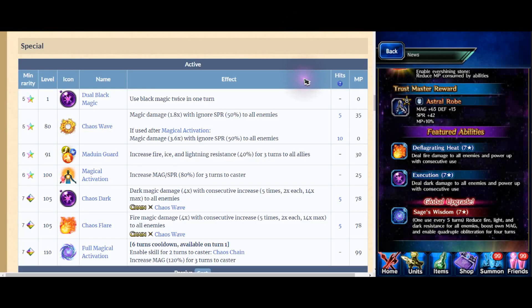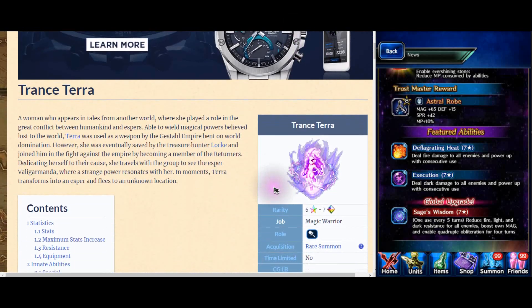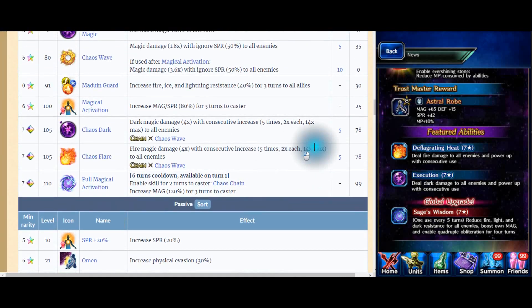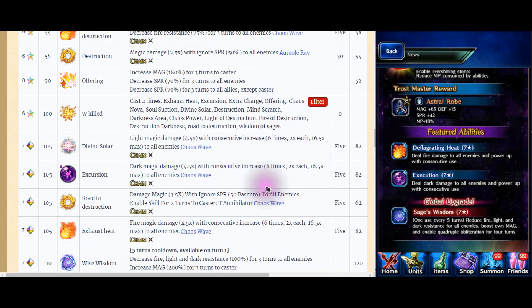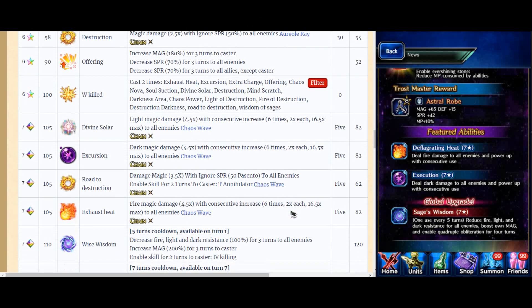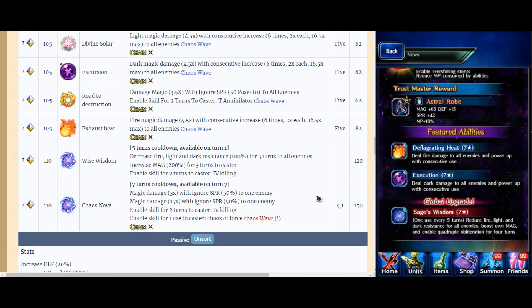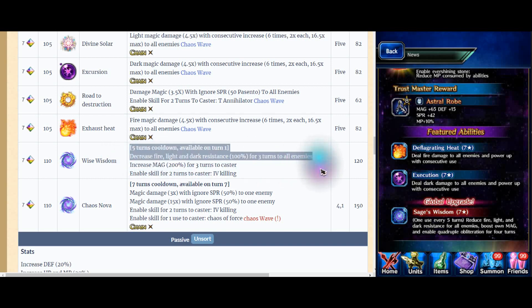But look at TT. TT does 14 times multiplied with 5 casts. He does 6 casts. So he's just a little bit of an upgrade. And the thing about TT is TT doesn't have any decreased elemental resistance to the enemy. But he does.